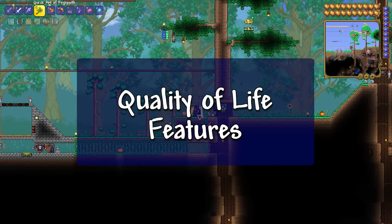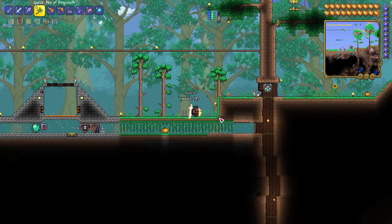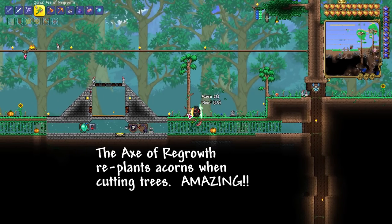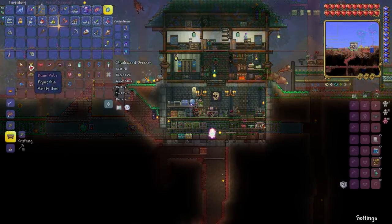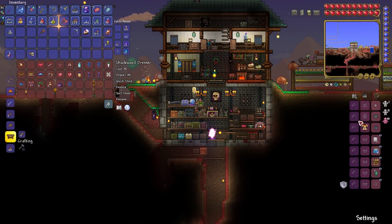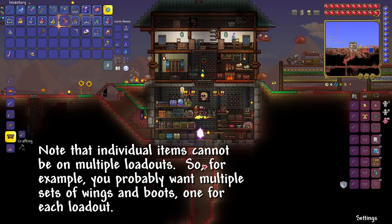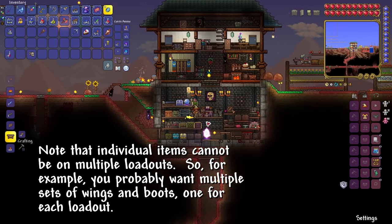The Labor of Love update adds a ton of awesome quality of life updates. There's too many to cover in one video, but here are, in my opinion, some of the best that you'll want to start taking advantage of as soon as possible. For starters, the game now has equipment loadouts to let you instantly swap between three different sets of armor, accessories, vanity items, and dyes at the press of a button, and none of those items will take up any of your regular inventory space when not actively equipped as the loadout.